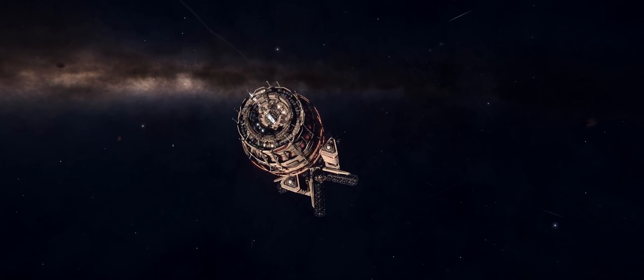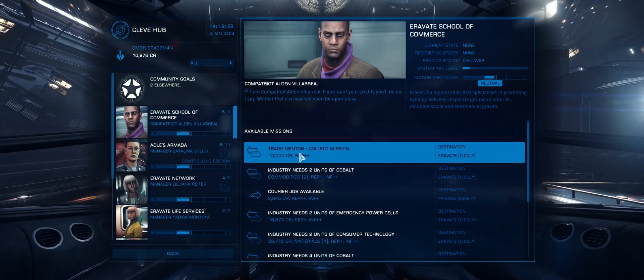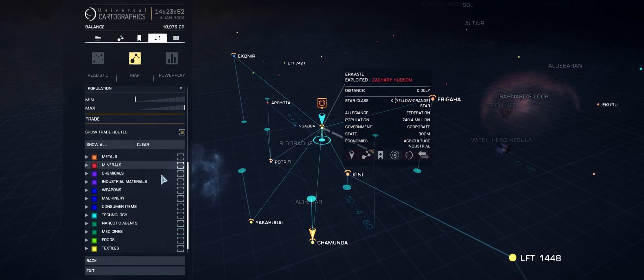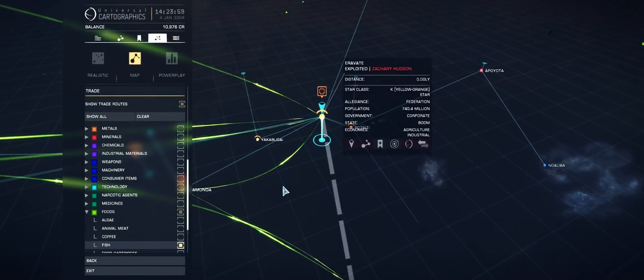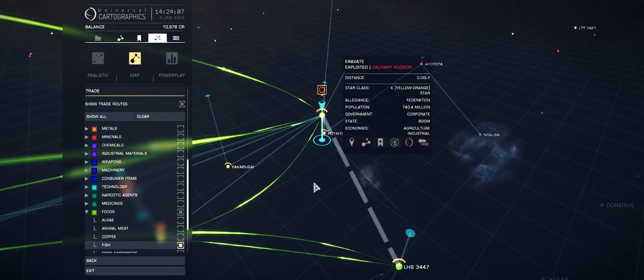So I decided to have a look at the trade mission giver. Trading is particularly opaque within Elite — you just don't get enough information on where to buy products from or where to sell them at a good price. The mission asks you to get one unit of fish, a widely available and very cheap commodity. It tells you to use the galaxy map to find trade data, and gives some basic instructions. Looking at the galaxy map, you can see that the system exporting fish is indicated by arrows flowing away from it.